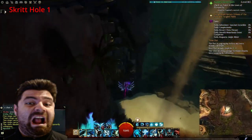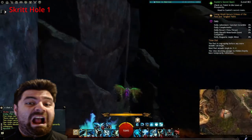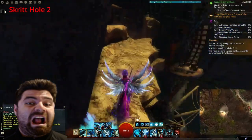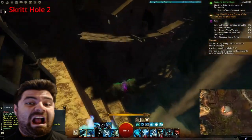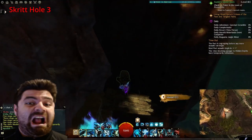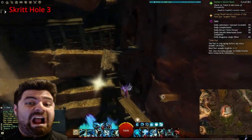Skritt Hole 1: go up to the ramps to the left and glide on over, then jump down to the bottom right — there's a Skritt Hole, go in it. Skritt Hole number 2: go up the ramps right here, stay on the path, then go to the right in the bottom right corner — there's a Skritt Hole. Skritt Hole 3: run over here, get on the planks, turn to the right and grab it. Boom.